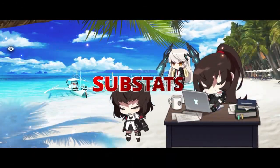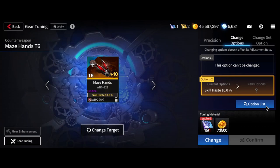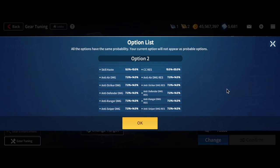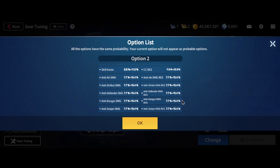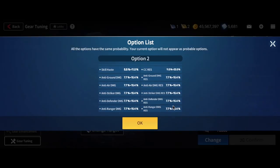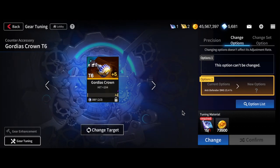Moving on to the next segment, let's talk about the substats. As a general rule of thumb, skill haste will almost never go wrong on any piece of Maze gear. Other options you want to consider would be any of the anti-role damage stats — for example, anti-striker damage, anti-defender damage, or even crit damage depending on who is using the gear. However, what you want to avoid is all types of raw stats. For your Gordius accessories, the ideal substat would be anti-melee damage resistance for crowns and anti-range damage resistance for movements. The second best substats for them would be skill haste. In the event that you are not able to land on any of those substats, any damage resist substat is also acceptable temporarily.